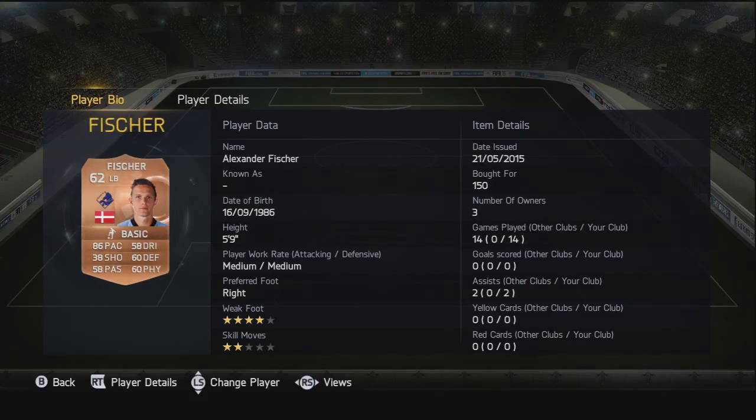Moving on to the left back, we've got Fisher - 86 pace. The back line is pretty evenly paced: both left back and right back have the same pace, both center backs have the same pace, which is really handy. Only 150 coins, and they've got pretty decent defending and physical as well and a four-star weak foot.